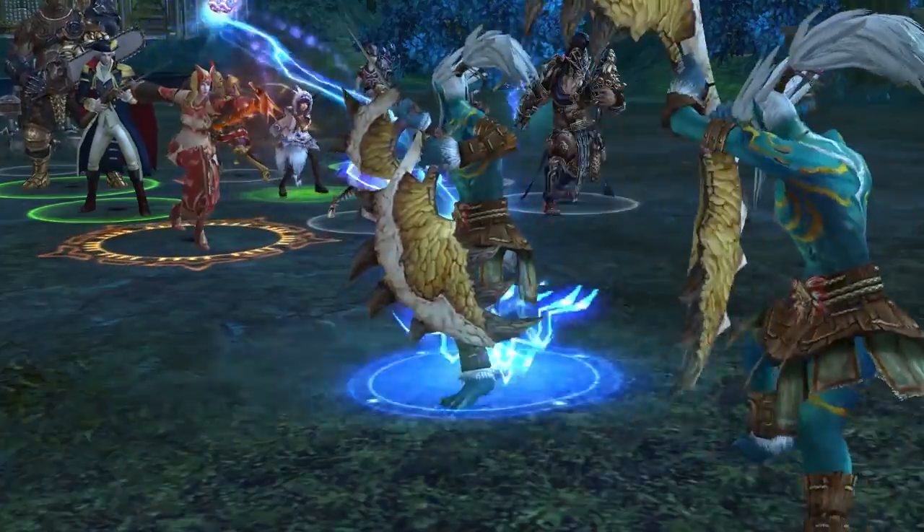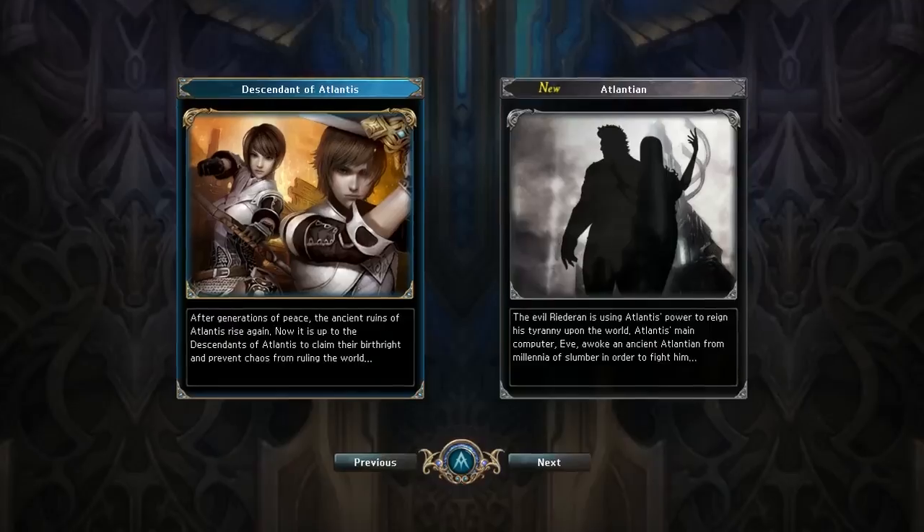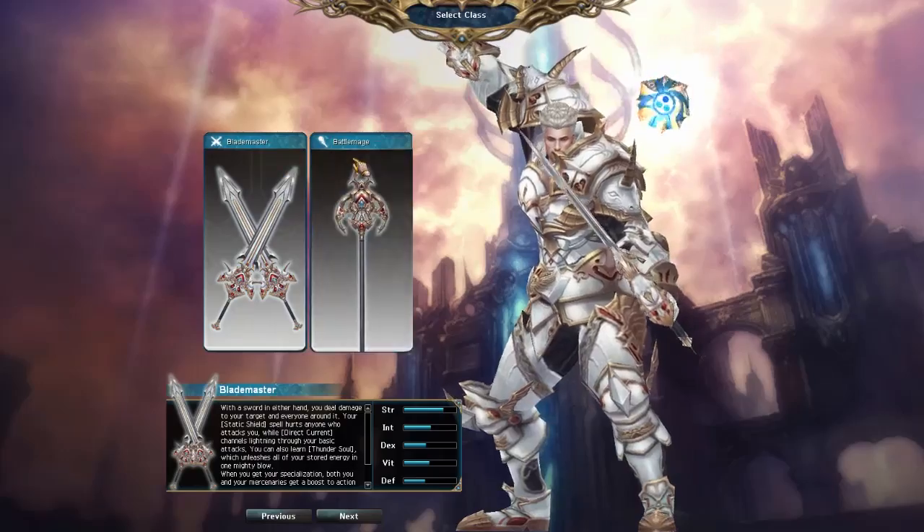Battle Mage is the other formidable Atlantean with skills sure to even the odds in your favor. To obtain the Battle Mage character, follow the same steps used to obtain the Blademaster class.